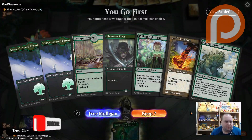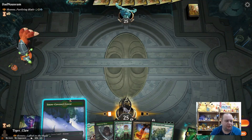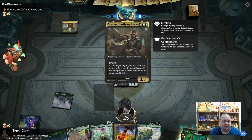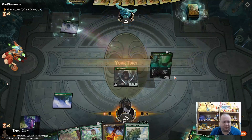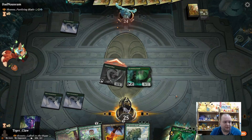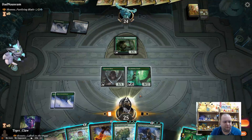Game three — if we win we win, if we lose we lose. We'll keep this hand with the mana dork on turn one. We're up against Shaun, Purifying Blade — a three-mana 3/3 with lifelink. At the beginning of your end step you may pay X and draw X cards, where X can't be greater than the life you gained this turn. So this is bant lifegain, pretty powerful.